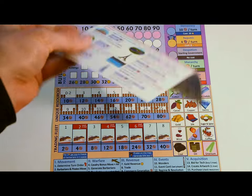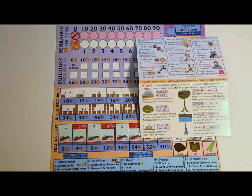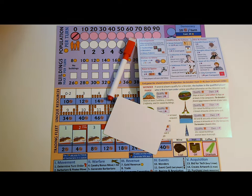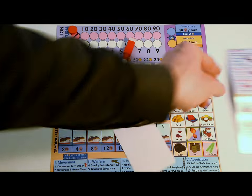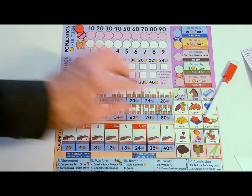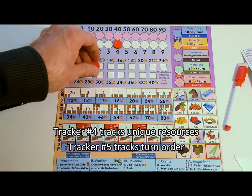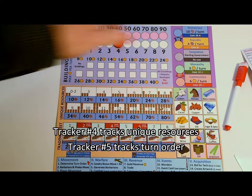Players also receive a player aid that shows what can be bought and how to earn glory and wonders, a bid card and dry-erase marker for secret bidding, and five trackers — two of which track your population. Players start with a population of four, so you won't need the second tracker right now. Just place it in the zero space.